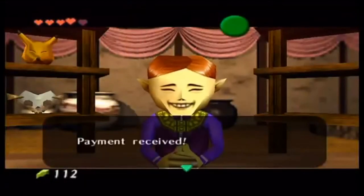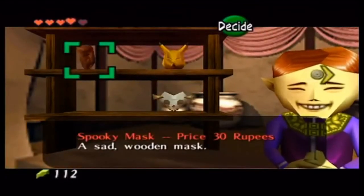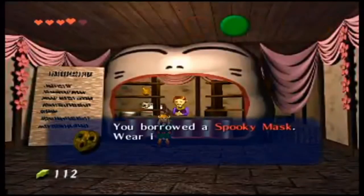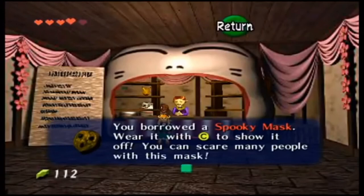Back at the Happy Mask Salesman — I just gave him the 20 rupees back. Now we're going to want to get the Spooky Mask, which actually looks like a Redead. We want to take it to Kakariko Village.